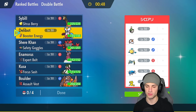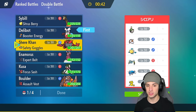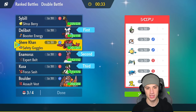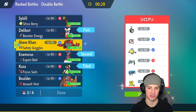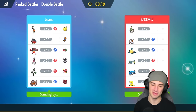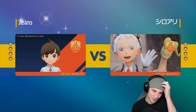I probably won't lead Meowscarada — I want to save it to counter Dondozo at the right time. I could lead Delibird since it's going to outspeed a lot of Pokemon and be super effective into a lot. I'll also lead a fake out user, or maybe lead Enamorus and start setting up. I'm going to bring Incineroar for fake out purposes — if it dies to a water move, at least I get off a fake out turn and start flinching Pokemon.